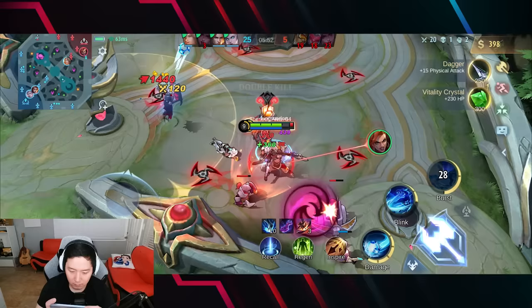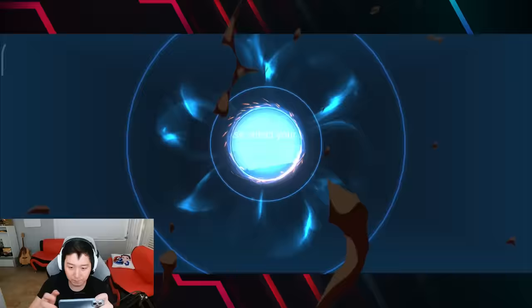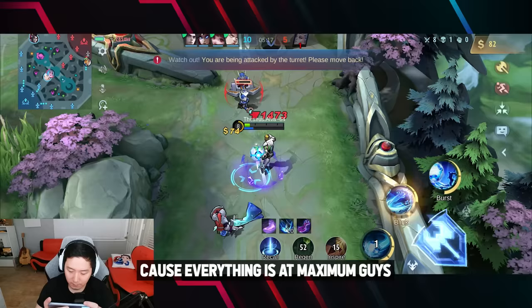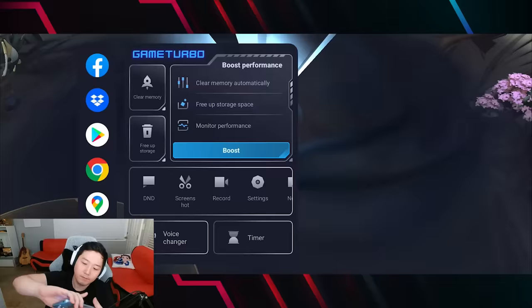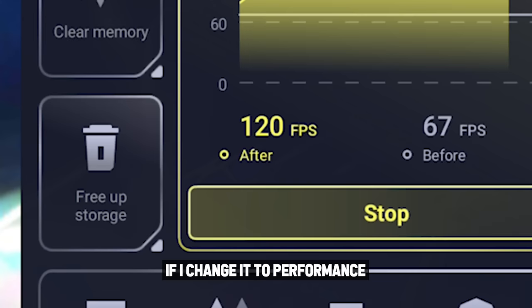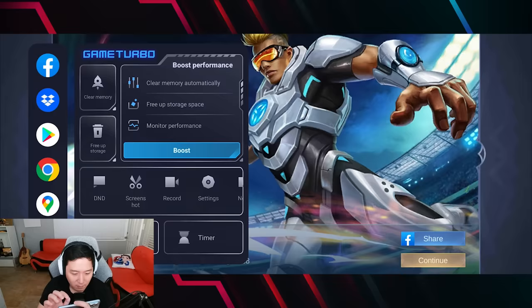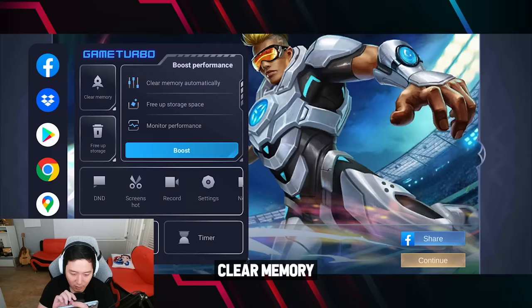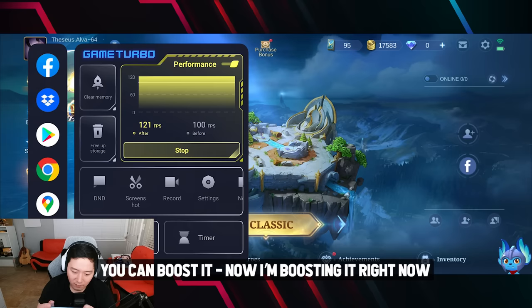I can feel a little warmth on the backside. I'm going to try to play several games. I spent 2% battery for one game. I can feel a little bit of heating because everything is set to maximum. Wow — you can actually boost it! If I change to performance mode, it goes up to 121 frames. You can screen record, clear memories, and boost it. I'm boosting right now.